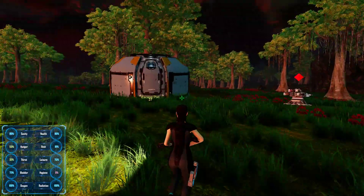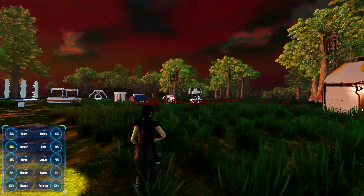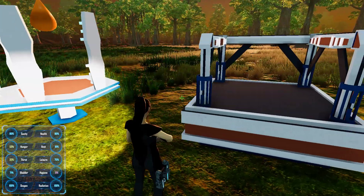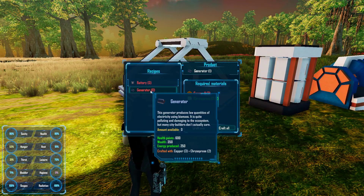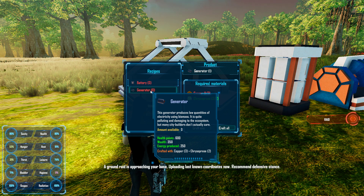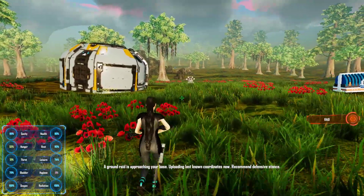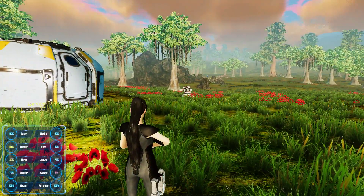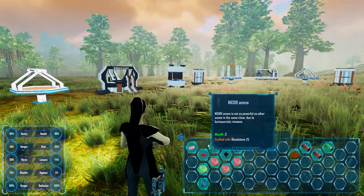Ancient assembler — we need to make one of those. We should be getting a raid here in just a few moments. I don't understand how the generator works. This generator produces low quantities of electricity using biomass — it is quite polluting and damaging. We're gonna have to deal with it because I don't have enough energy for the turret to go off. Where are you? I may not even have enough bullets — I got 79, I hope it's enough. We're definitely running into issues here. This is to be expected of new games.